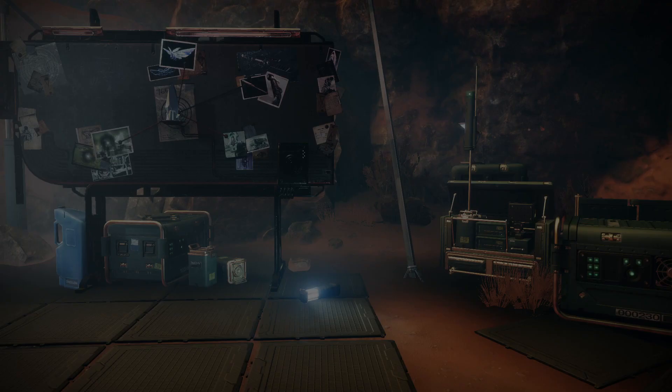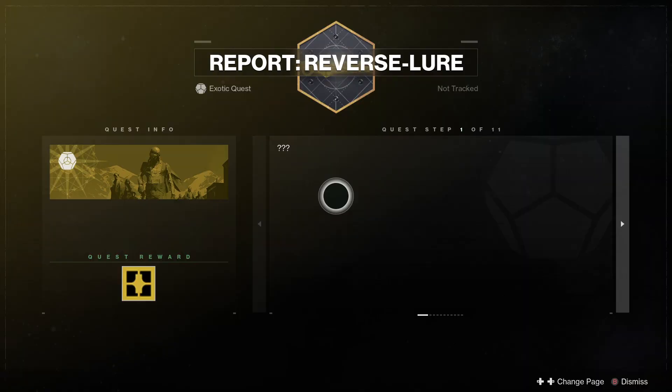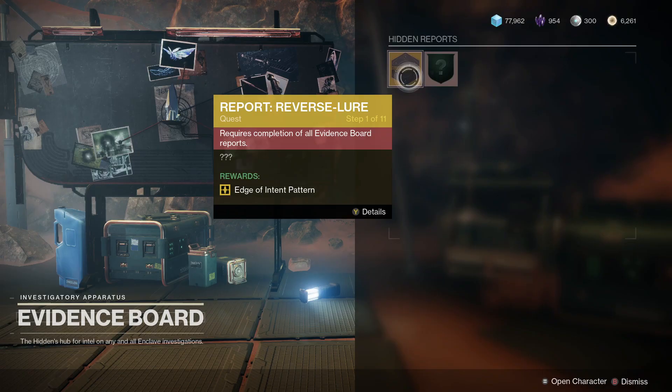Next is Report Reverse Lure, the exotic glaive mission. It becomes available after the Vow of the Disciple raid releases. To complete it, you first need to finish all the other missions on the evidence board at the Enclave — these are fairly straightforward; pick up the bounties or mini missions, complete them, and then take on Report Reverse Lure. I'll have a specific guide on the channel for this one when it releases.